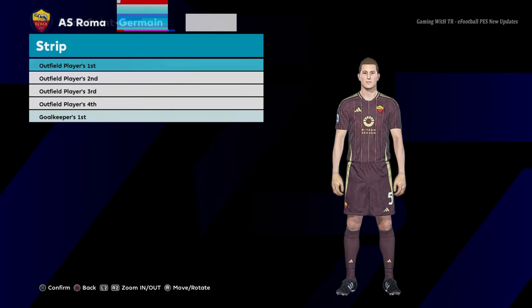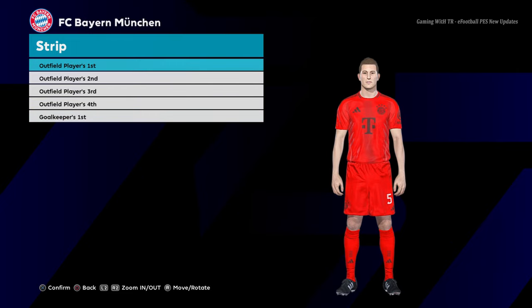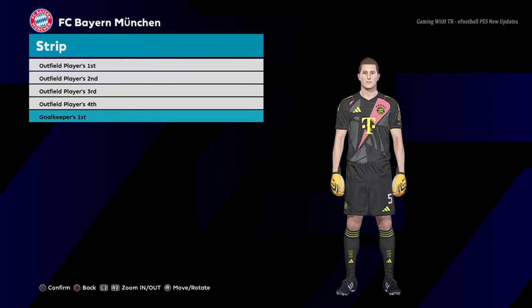Home jersey of PSG, here is the away jersey of PSG, and here is the goalkeeper jersey. Home jersey of Roma — you guys can see this is the home jersey of Roma, this is the away jersey of Roma, and here is the goalkeeper version.